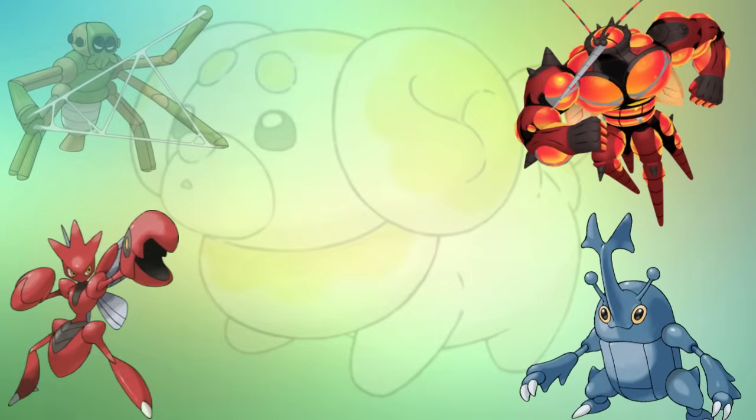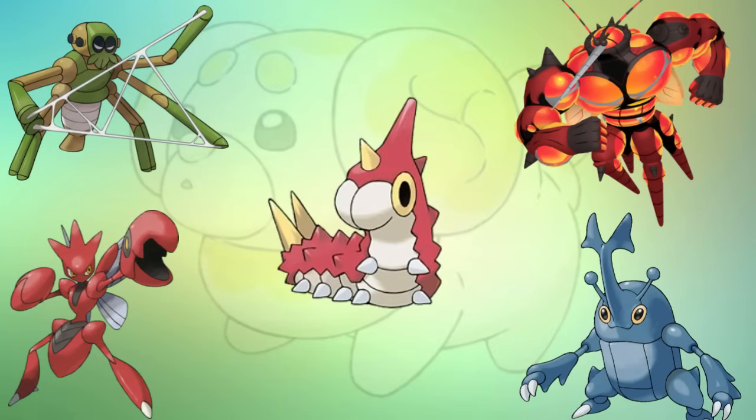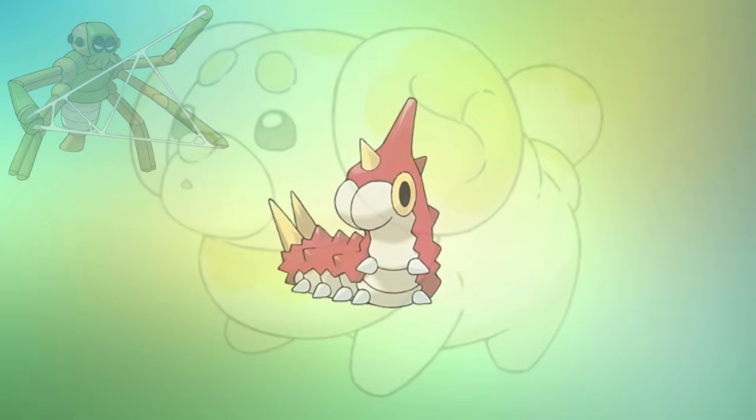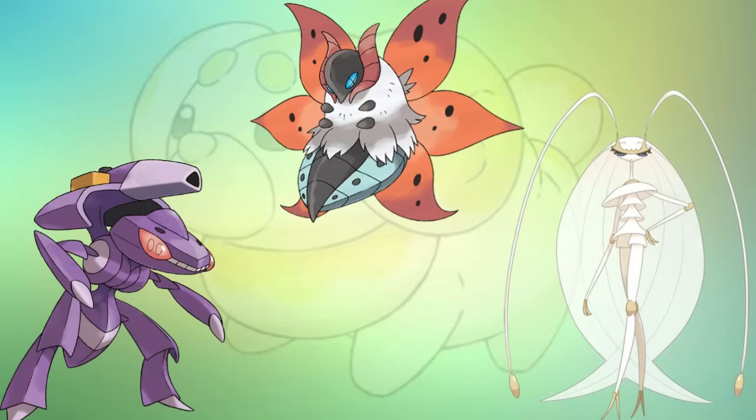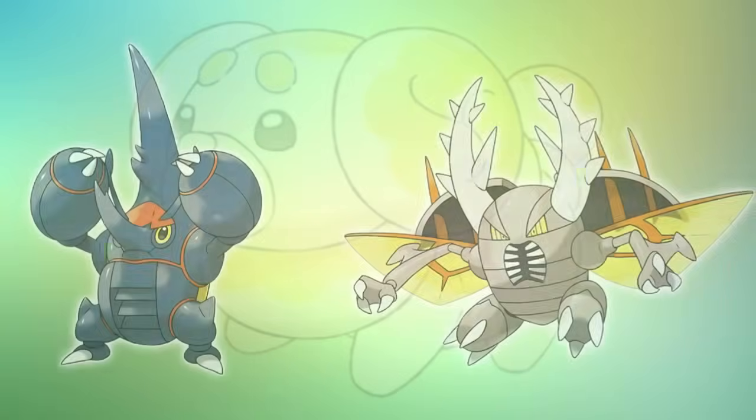The Bug Type — known to many as one of the weakest types in Pokémon. With three weaknesses, only three resistances, and only three types weak to it, being a Bug Pokémon has always been challenging. Over the years they have introduced more and more powerful bugs to help bring respect to the type, and giving older bugs Mega Evolutions.